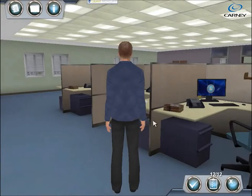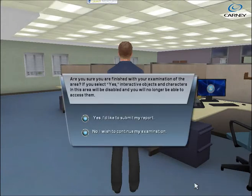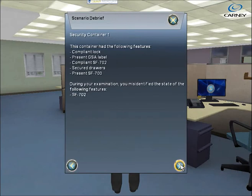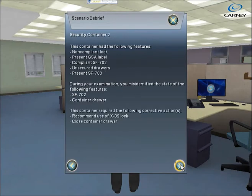Finally, once players have completed their examination of a specific area within the facility, they may submit their results and receive feedback. This feedback includes the player's score, as well as specific details about the player's performance and the state of the environment.